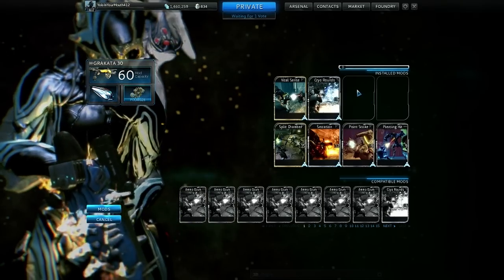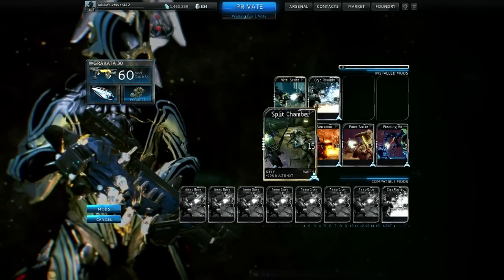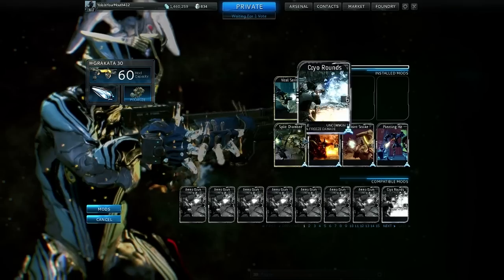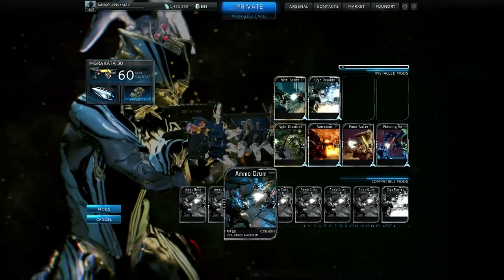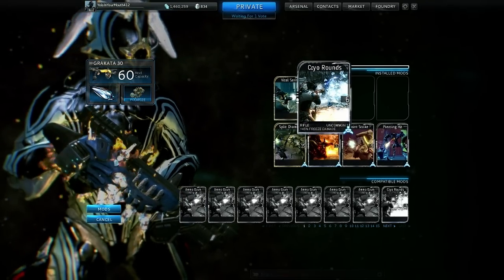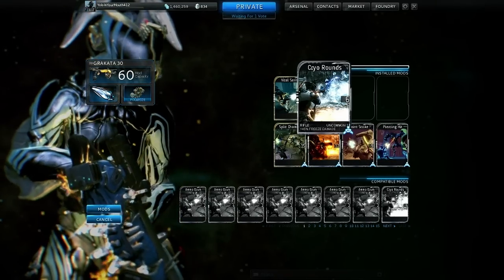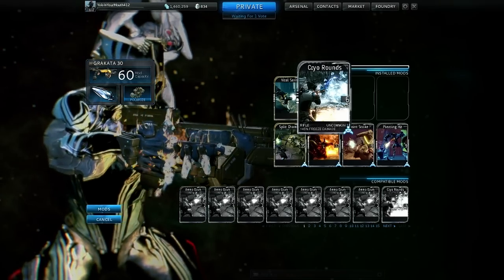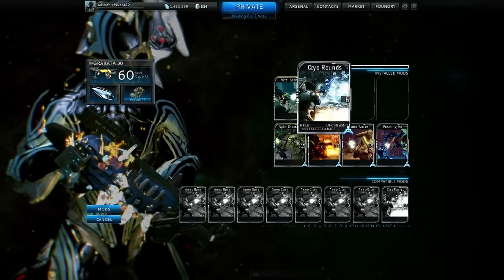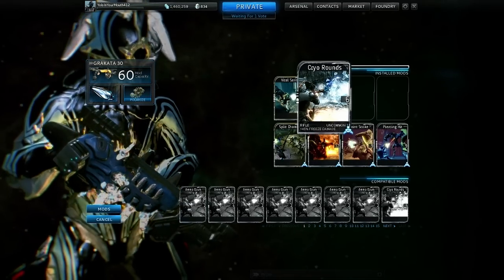If you want to forma this gun, it's great because you can add a V slot, save seven points, and take Cryo Rounds all the way up. Then when you're fighting Grineer you can leave Cryo on, but when fighting Infested or Corpus — where electric is better because you get a 400% bonus — you can swap in an electric or fire mod. Ranking those up twice to 45% will cost eight points.